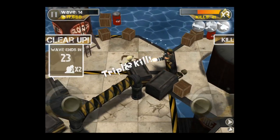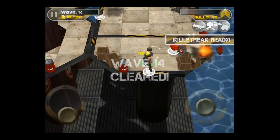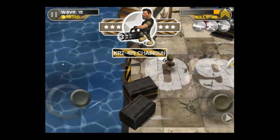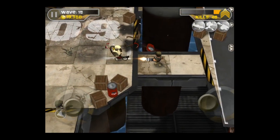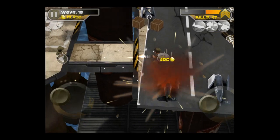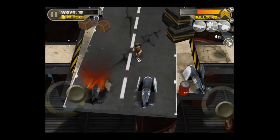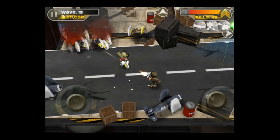Watch out for the flamethrower guys — they will hurt you very bad. Your health is actually the circle of green, which can turn red. I ran into the assault rifle briefly; that's how you change weapons. They're in boxes — you shoot the box and you can access them. You can shoot up the planes that are flying, but be careful: they will shoot you and drop bombs on you.